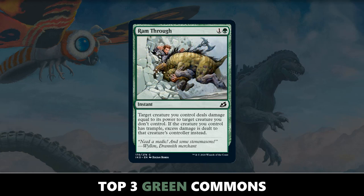The top green common for drafting and sealed in Ikoria is going to be Ram Through. You can't really beat this type of effect, especially for this price. This is not one of those fight effects where both creatures deal damage to each other — your creature just deals damage to their creature. And if you have a Trample creature in addition, you can often times do a lot of damage to the opponent in addition to killing one of their cards. Combine it with instant speed, and Ram Through is the clear number one best green common in this set.